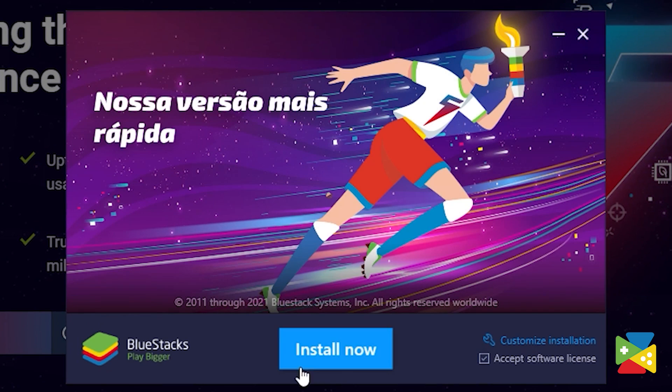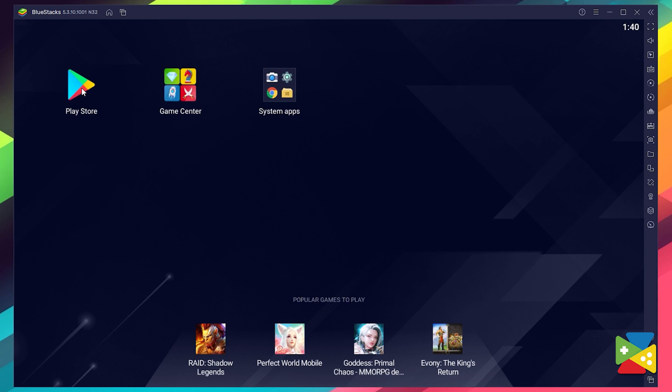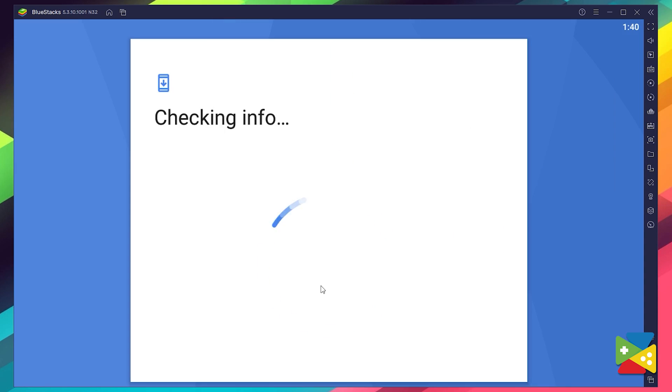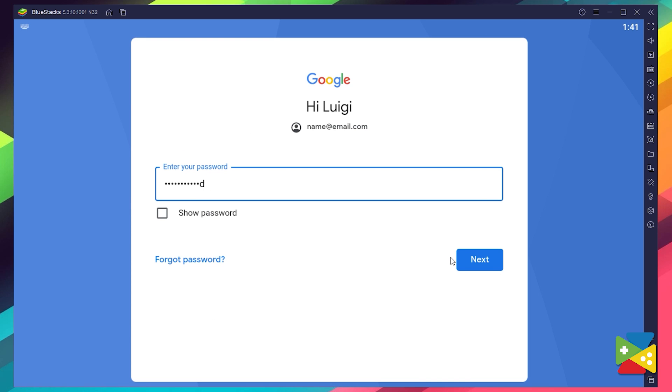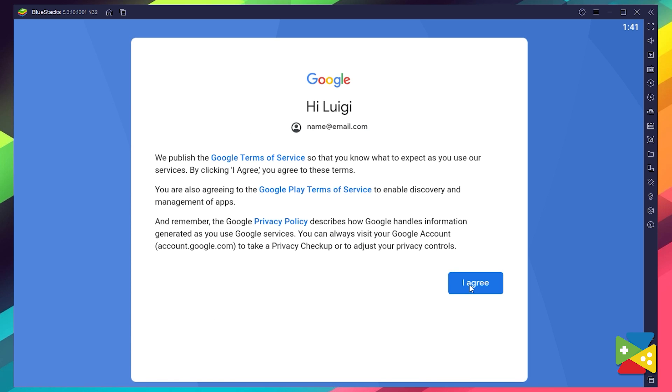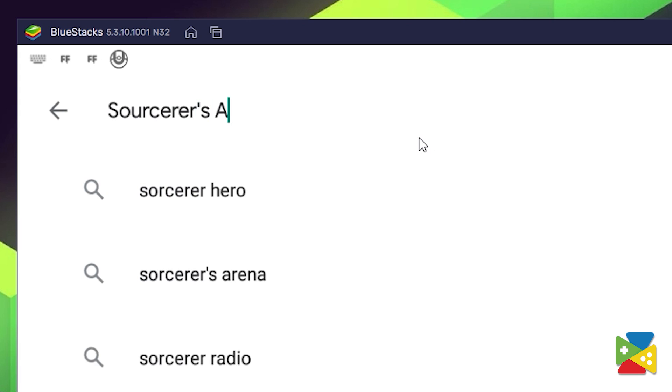Proceed through the whole installation process, and once it's done, go to the Play Store to log in to your Google account. You must provide your email address and then your password, and then proceed to agree on everything that shows up. After you're done logging in, you'll be brought to the Play Store, where you can search for Sorcerer's Arena in the search bar at the top.